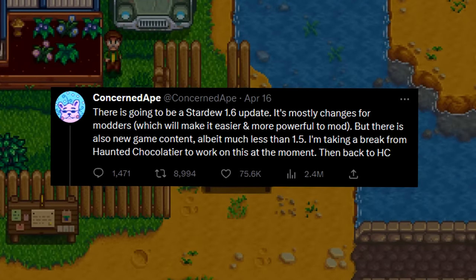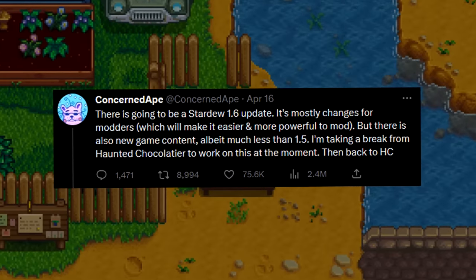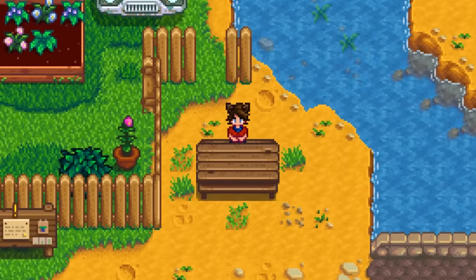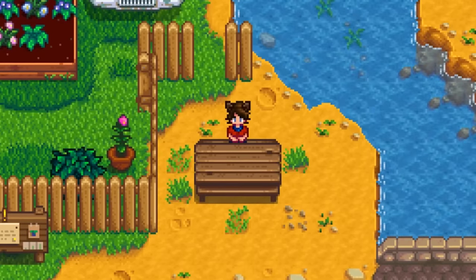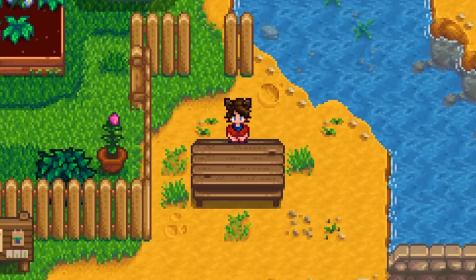Just a few other details: ConcernedApe recently said he's halting production on Haunted Chocolatier to work more on the 1.6 update, so it looks like he's really trying to push it out now. That's pretty much all the information. I kind of feel bad looking into someone's Twitter so deeply because he's just a guy, so I'm trying to just give information that's completely confirmed and already being worked on. There you have it.